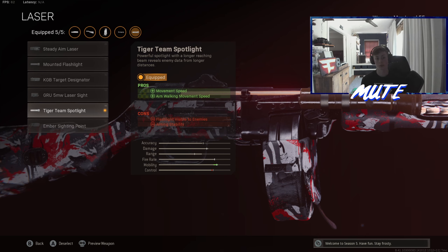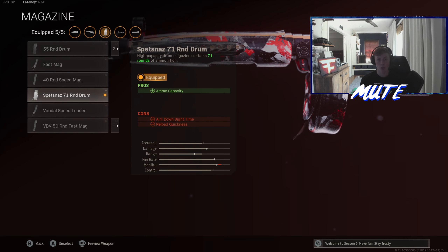You got the GRU suppressor — it gives you sound suppression, vertical recoil control (that's super important), bullet velocity, and effective damage range. Obviously the aiming stability and some of the aim down sight speed get slowed down, but we'll make up for that later. Next up you got the 14.9 inch Ranger barrel, which gives you bullet velocity — super, super important for that time to kill.